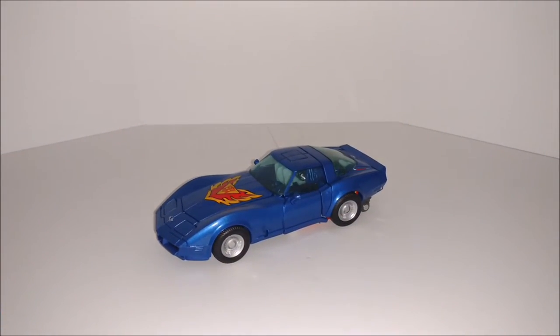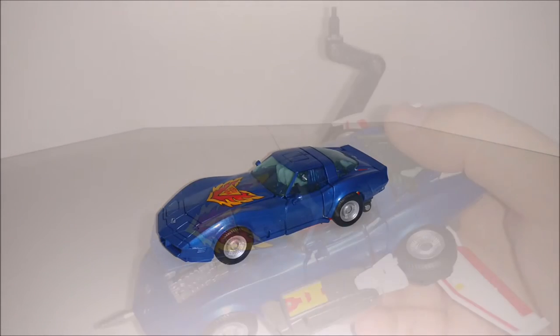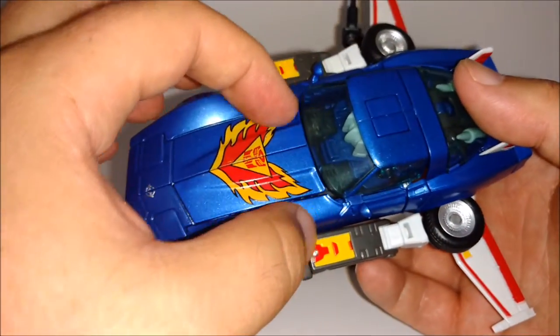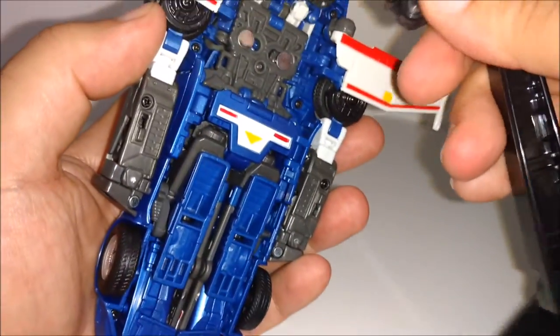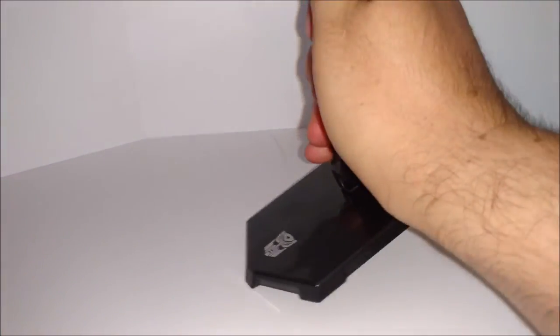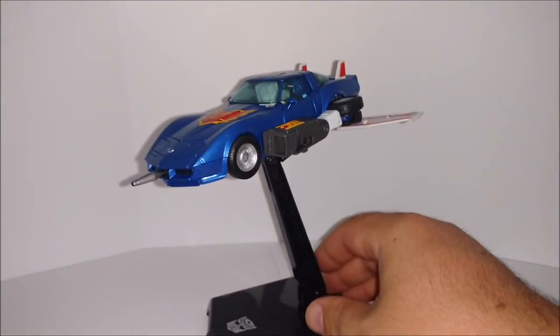I know you guys are waiting for robot mode and flight mode — let's do flight mode next because it's pretty cool and I'll show you how it goes on the stand. The hood does open so you see a nice engine, and the gun and blaster actually carry in there. There's the back button hole, and sometimes it doesn't stay because it's a little bit heavy, so you gotta position it where it can stay.